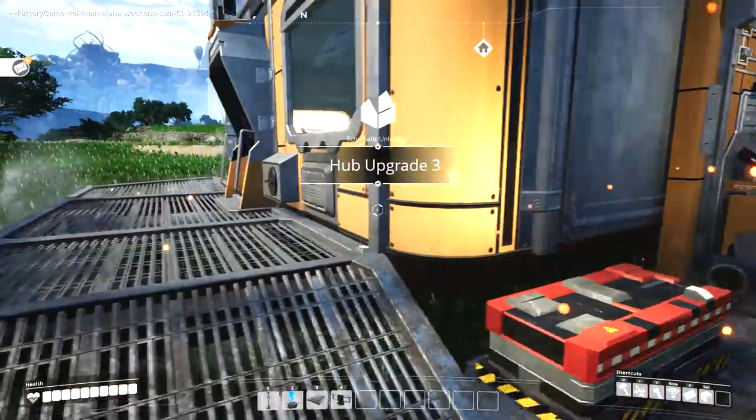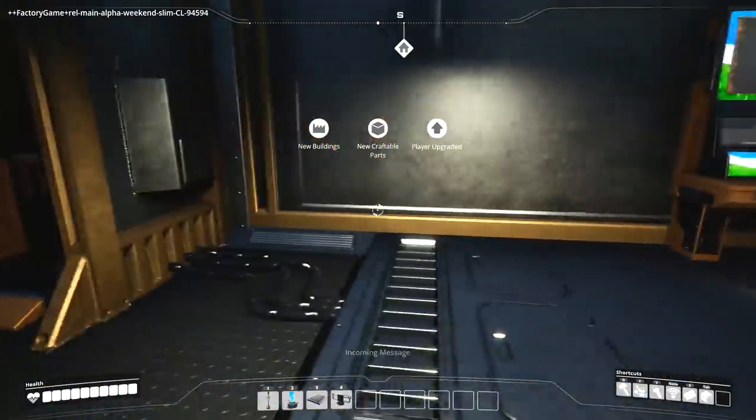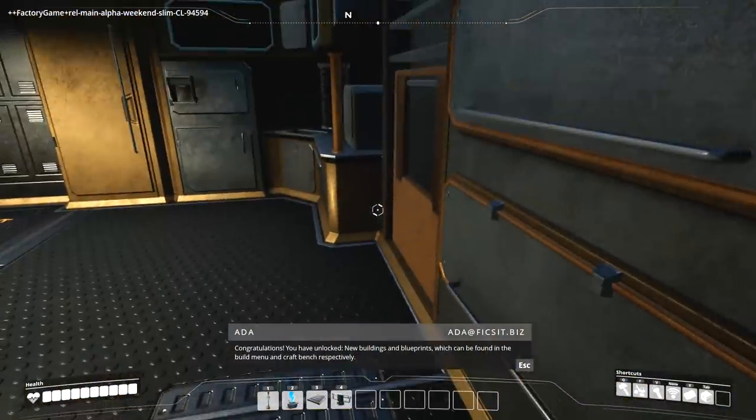Let's see what we need for hub tier three - just 75 plates. The constructor bot is making me some iron plates. We should be able to make a new milestone. Ta-da - upgrade number three! Nice, we got a bed - can I sleep in it? Maybe. Is that gonna be a shower? Oh perfect - excuse me for a while.